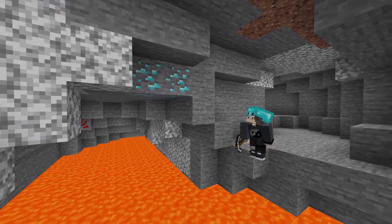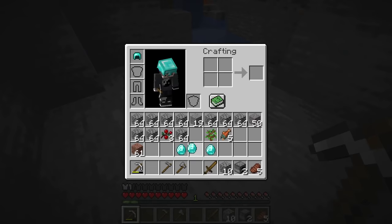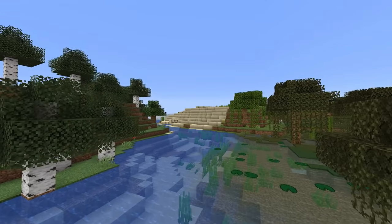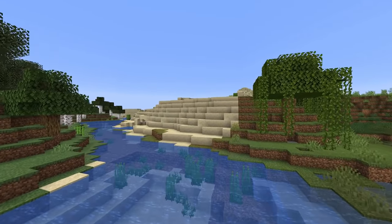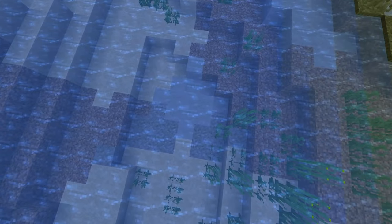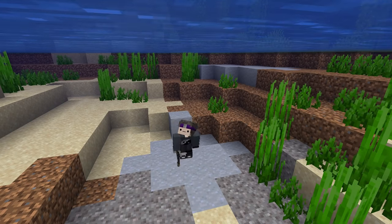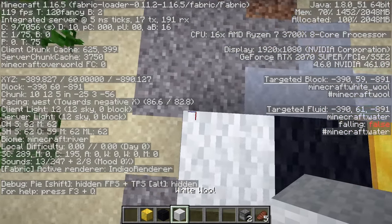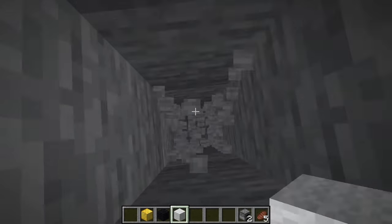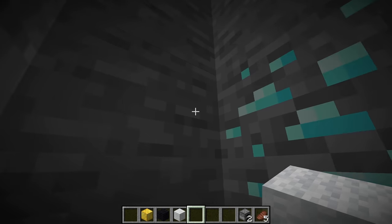Number 1. Finding diamonds is hard, and no one wants to spend hours strip mining only for a couple of diamonds. But you can find diamonds super easily. All you need is a river and some clay. If you find a clay patch in a river, simply locate the center of the patch, go two blocks positive in the z direction, and just mine down. 8 out of 10 times, you will find a diamond vein. It's as easy as that.